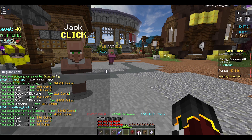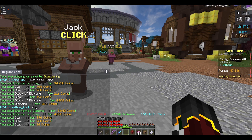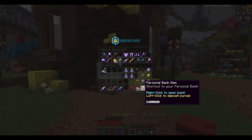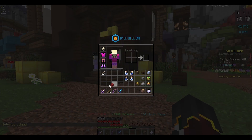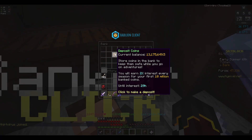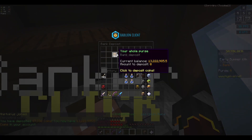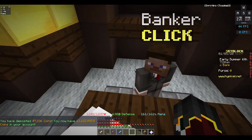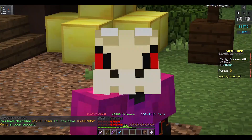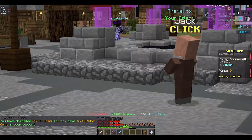For 64 diamond blocks we got almost 5,000 coins, so pretty much I got almost 50,000 from that run. Let's deposit our coins — as you can see in my bank I have 13.2 million coins, just from doing these money-making methods. There's one more method I'm going to show in this video.